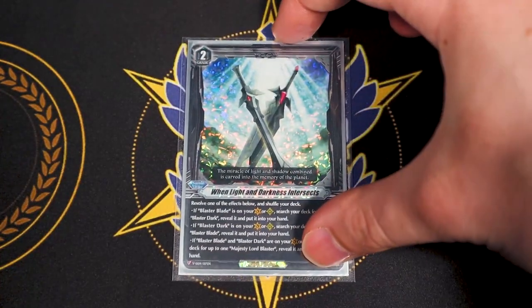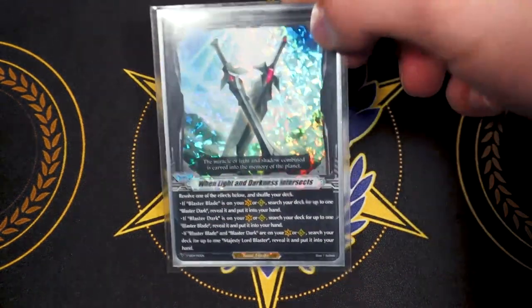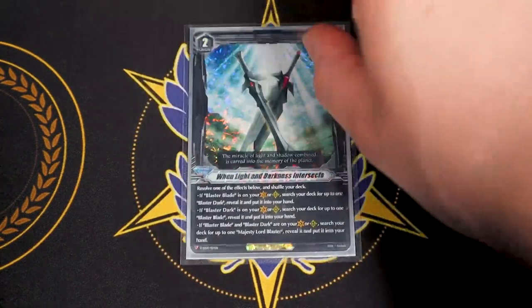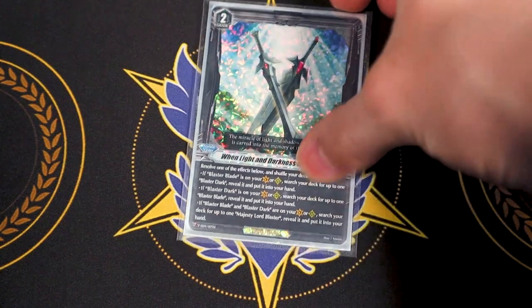Lastly for grade 2s, the order card — When Light and Darkness Intersects. It activates based on one of the following: if you have Blaster Blade on Vanguard or Rear, search for Blaster Dark; if you have Blaster Dark, search for Blaster Blade. Then if you have both on the board, search for Majesty Lord Blaster. So if you ride Blaster Dark, activate the order, search Blaster Blade, and you can find your MLB. Running one copy — it's recyclable via Star Call Trumpeter, and Wingle Brave helps search it too.